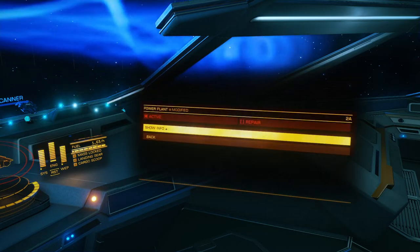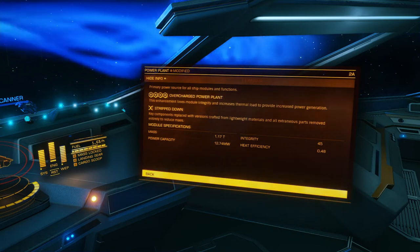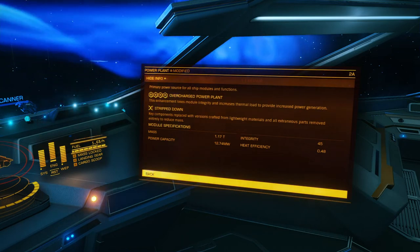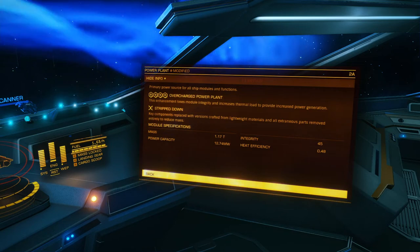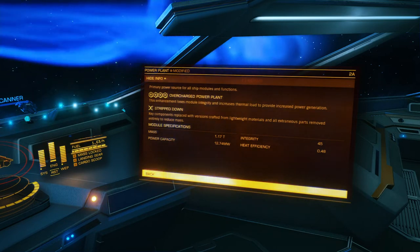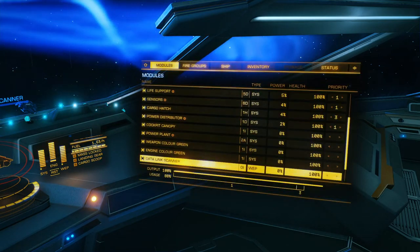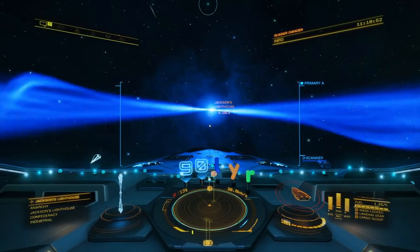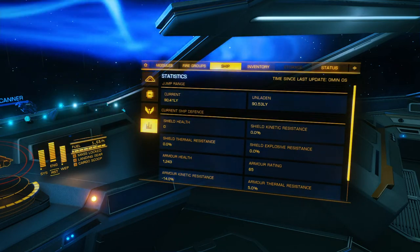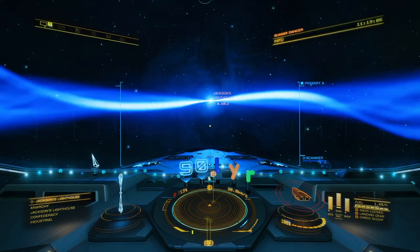For the power plant, the original jumper build asked for a 2D, but mine is a 2A because I needed a little more power for the 5D thrusters — they chew a little more juice. 5D thrusters are still pretty light, and apart from that it's just all the regular stuff. I've hit 90.41 light years, so I may sit here for a little bit longer.